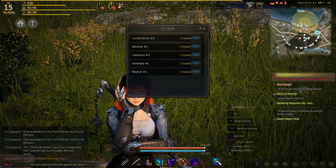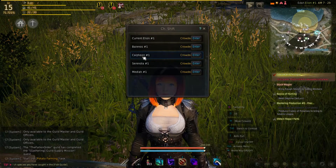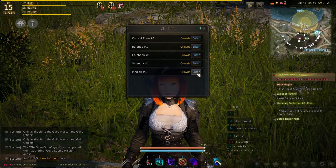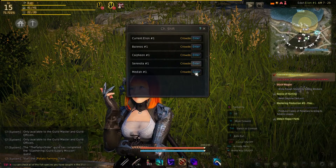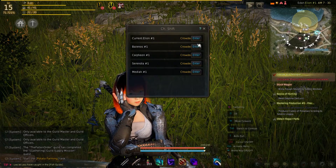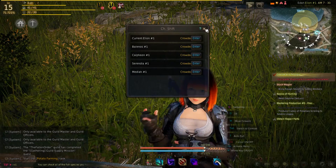If I go to channel shift, I can see that I'm currently in Elyon number one, which is crowded. There's also Balanos number one, Calpheon number one, Serendia number one, and Medea number one, and I can enter any of those. If your guildmates are in one of the other channels, you won't see them. So you've got to make sure to coordinate with your party or guildmates to ensure they're on the same channel as you so that you can see and interact with them.